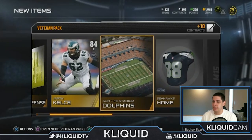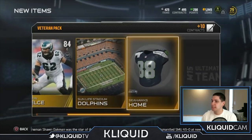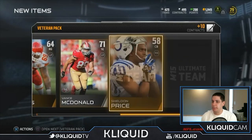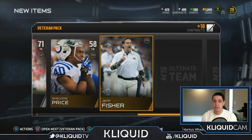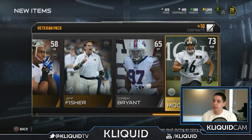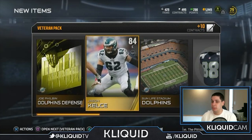Let's keep moving on. Another Dolphins item — this is the Dolphins stadium. We get Jeff Fisher — Ryan's favorite coach — and Lance Moore is our second gold card. So not a great pack here, but Jason Kelsey is definitely good enough that he would probably be the guy who starts for me.